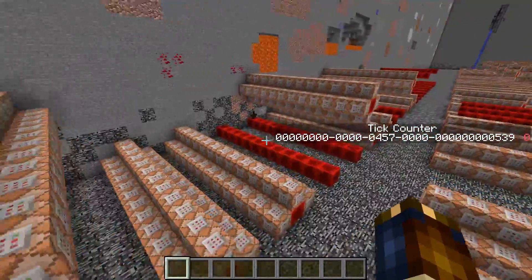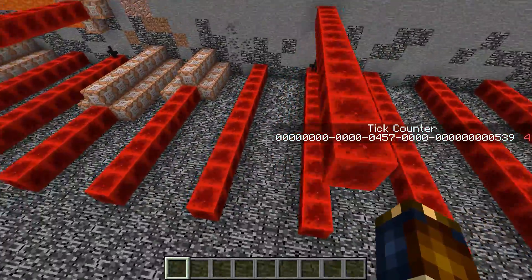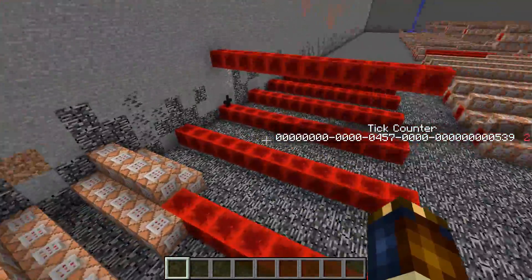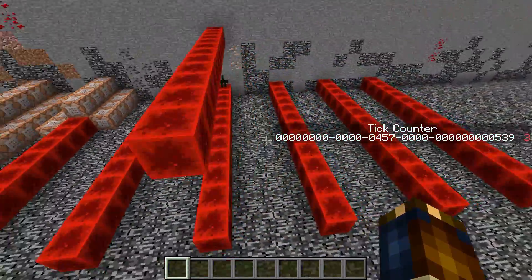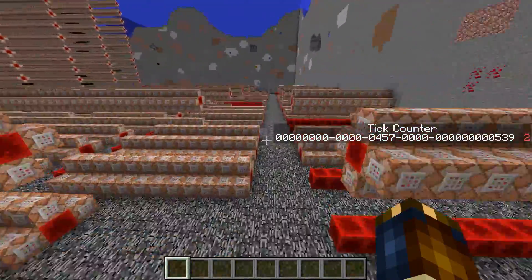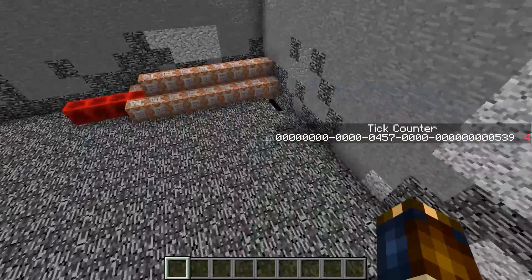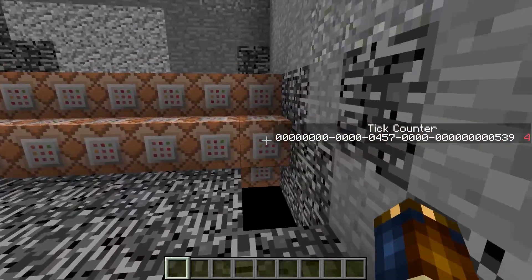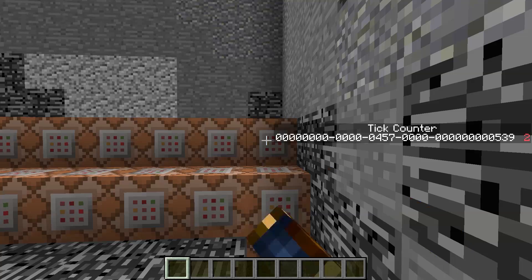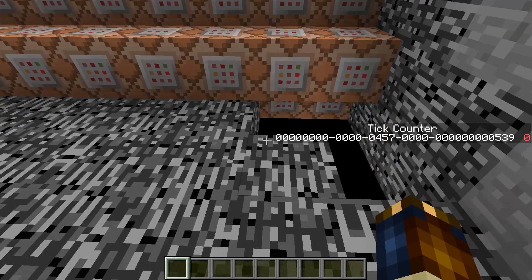We can see that the different stages have a bit different amounts of commands. And all the way over to the last one, where you can actually see one of the hidden armor stands there — it's only the first ones. This one is actually empty; it doesn't have a single command block in it. That's a lot of stuff. So what do these things actually do?